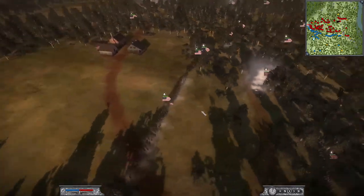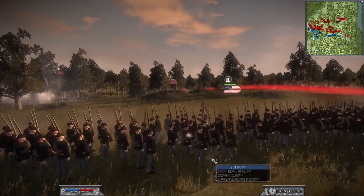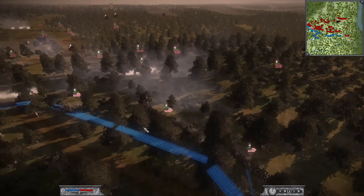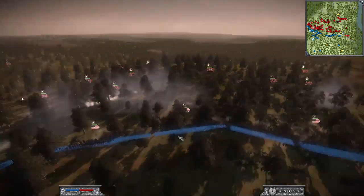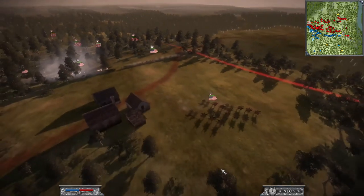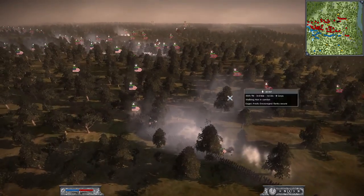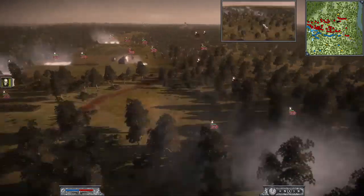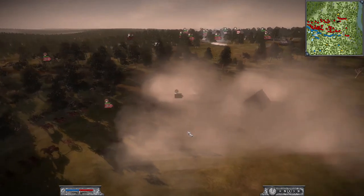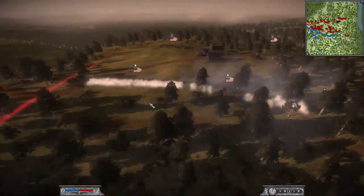I'm actually managing to hold here. My units are pouring volleys on the Confederates who are getting outflanked — but I'm starting to fall back. My artillery is setting up and we're going to put down pressure on them. Then — we did kill a general! I wasn't even gunning for him; I was going for the artillery, but he just got in the way. And guess who it was: Johnston. So historically accurate — he dies just like he did in the real battle.